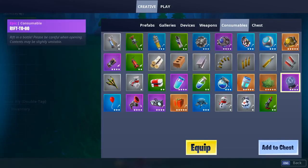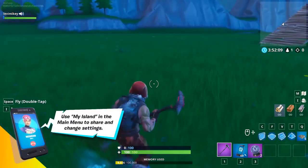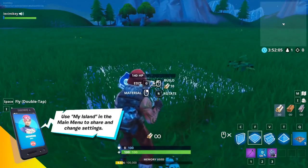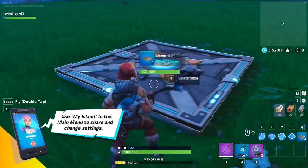Then go to consumables and get two riftigos. You actually don't even need the riftigos — I just grabbed them on habit. You'll need them for later so you can keep them in there. Go ahead and place down a floor, or just the player spawner. And once your player spawner is down, you're going to want to customize it.